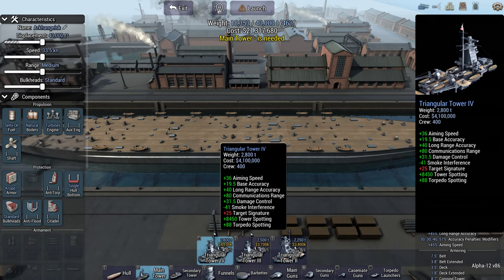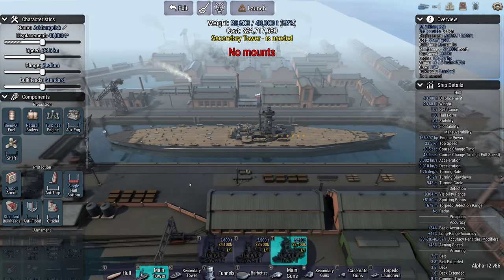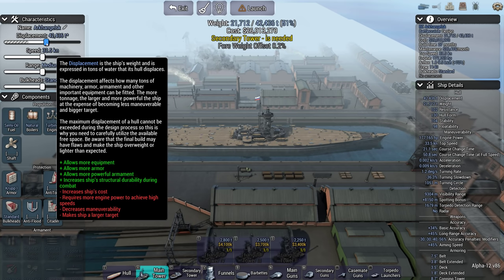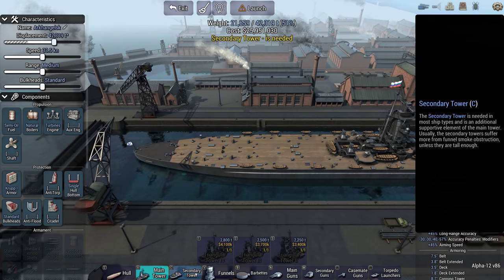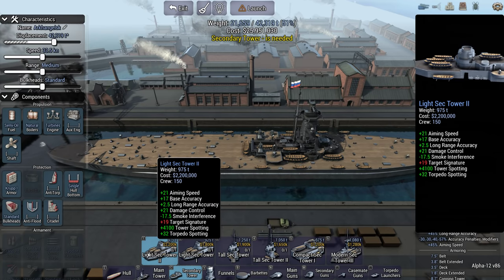I'm going to go with medium-medium-small for the size anyway. Secondary towers: 15, 15, 15, 15, 17.